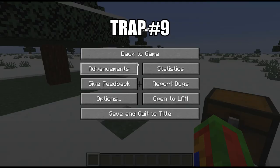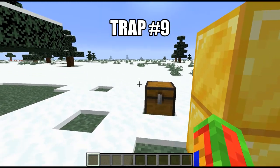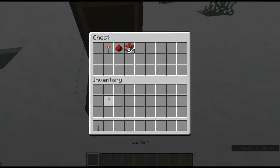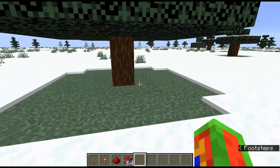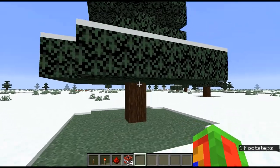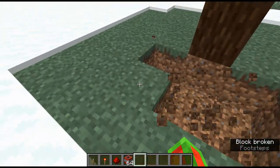Trap number nine is very nostalgic for me - I've known this pretty much my whole time playing Minecraft. You're going to vomit when you see the amount of resources: a lever, one redstone torch, one redstone dust, and as much TNT as you want. You're going to need a tree - it doesn't have to be spruce. Dig a three-by-three right in front of it, then dig down again, and dig down right in front of that.